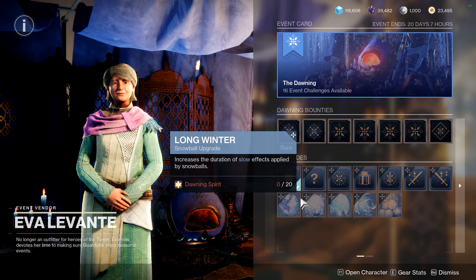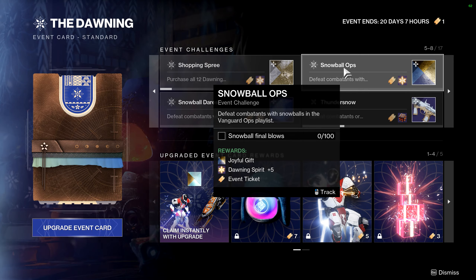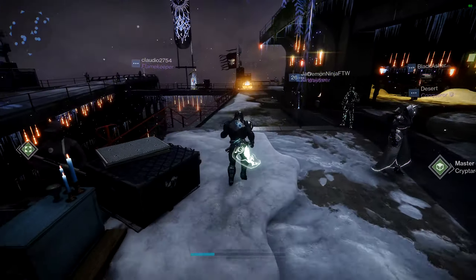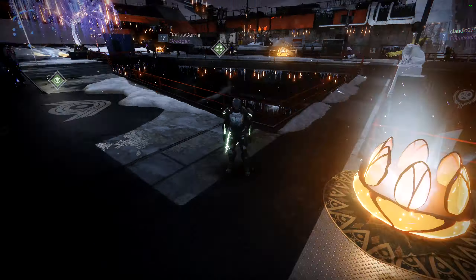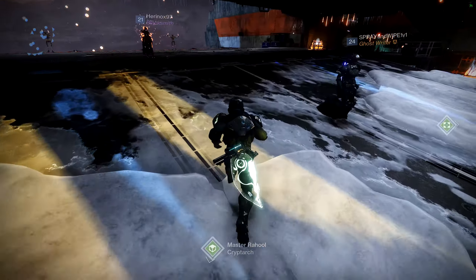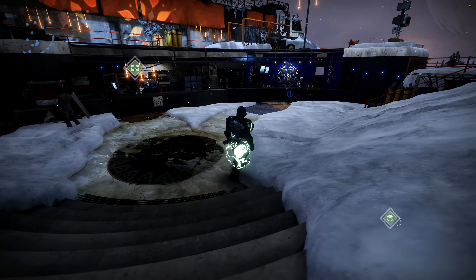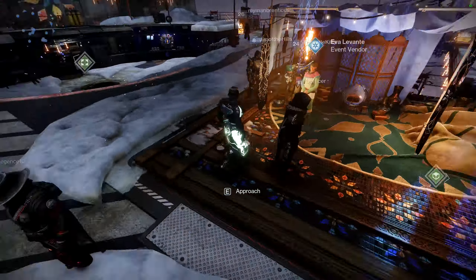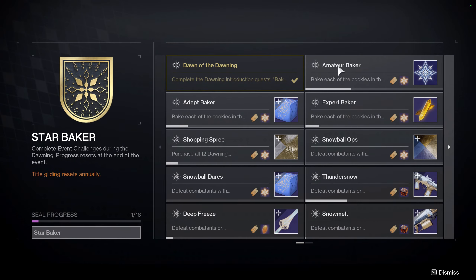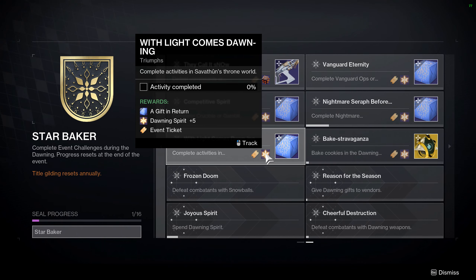These upgrades are for Snowballs. Honestly, I wouldn't worry about upgrading Snowballs unless you're trying to finish off your event ticket, because there are a couple of challenges in there for defeating combatants with Snowballs, so obviously upgraded Snowballs make that easier. Throughout the game there will be little piles of Snowballs that you can pick up — they're littered throughout strikes and on patrol. You can pick them up and throw them, and they do Stasis damage explosions, essentially an environmental hazard you can use to kill enemies. Completing the event challenges will complete your event card, and each time you do one of these you'll get some Dawning Spirit as well — even more Dawning Spirit you can earn from these challenges.